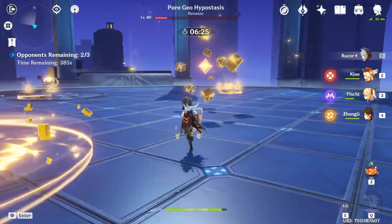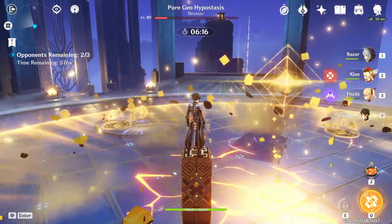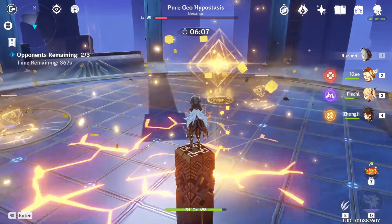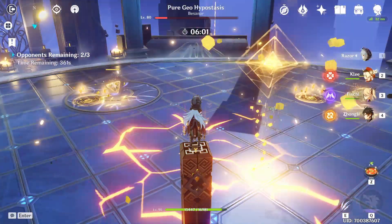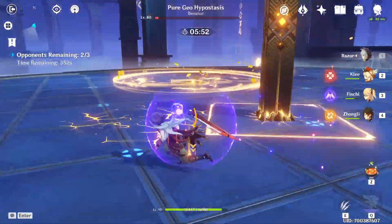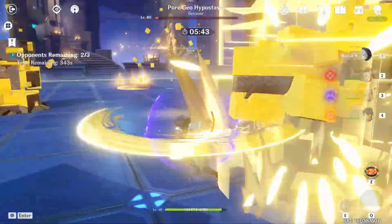When he does his shockwave attack, pull up Zhongli's pillar or the Traveler's geo construct, climb on top of it, and wait for the attack to finish. If you're close to the boss you can glide above him and dash down to start attacking immediately. I do that now, dealing damage without my ultimate but I'm still confident I can finish it. One pillar left and it's done.